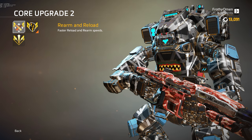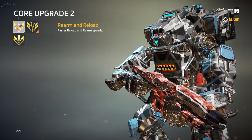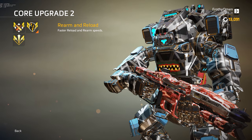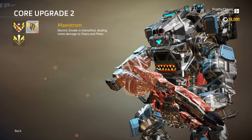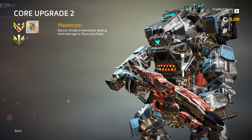Core upgrade two: Rearm and Reload gives faster reload and rearm animation speeds. This isn't your cooldown — this is literally the animation time. So your rearm, which normally takes a good second or so, goes a lot faster. Same thing for your normal gun reload — your XO-16 reload speed becomes faster. Pretty nice. Next we have Maelstrom: your electric smoke becomes intensified, dealing extra damage to Titans and pilots. It doesn't seem like a ridiculously high amount of extra damage, but it is appreciable if nothing else. I'm trying to make it work — I'm not totally sold on it quite yet, but it seems okay.